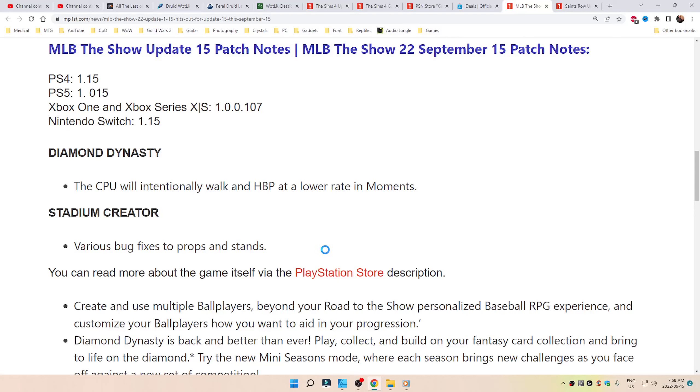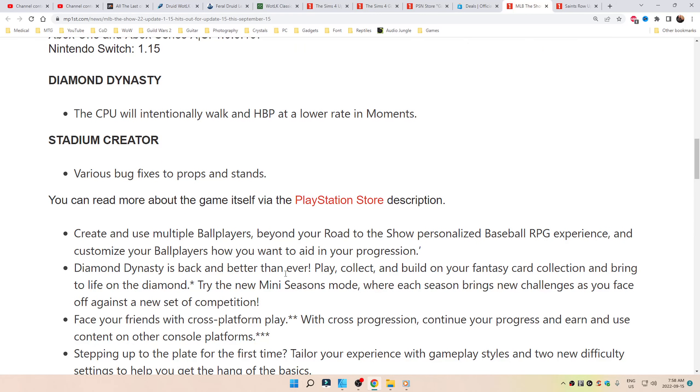Link down below as always. Diamond Dynasty: the CPU will intentionally walk an HBP at a lower rate in moments. Stadium creator: various bug fixes to props and stands.